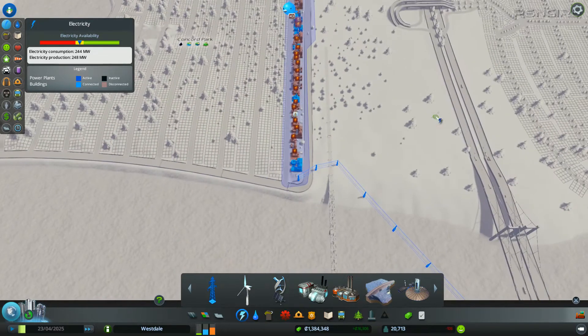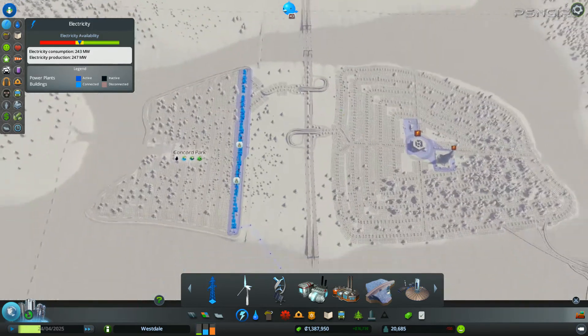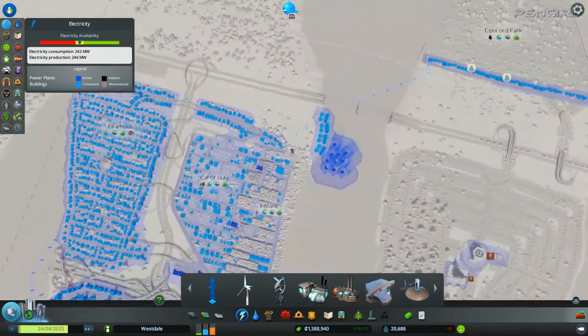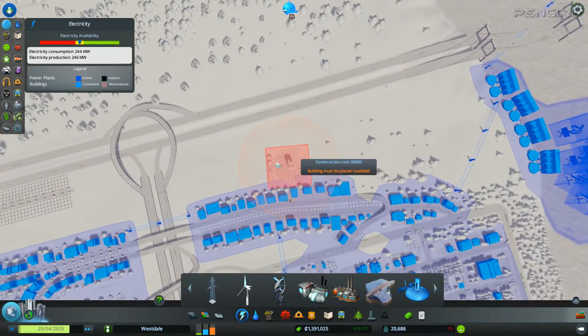Is that better? You happy now? I need more electricity. Okay, we can put in these generators, but we need a road first.